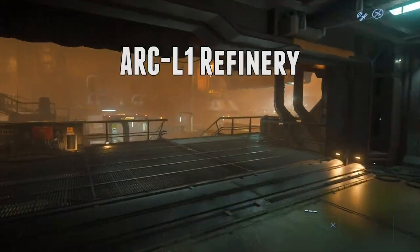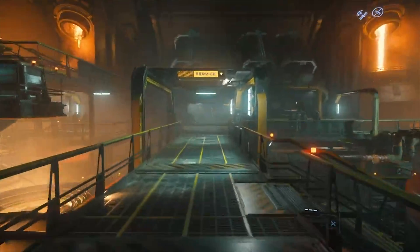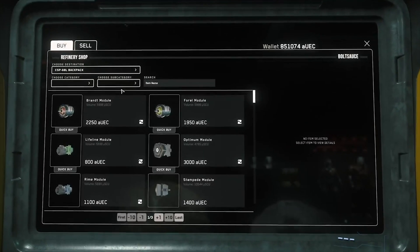First, make your way to a refinery. I recommend the one at Arc L1 since it is close to the moon Lyria, where precious ore such as Quantanum is in abundance. Go to the mining support center and enter the console. Here you will see various types of gadgets.